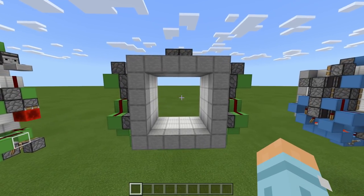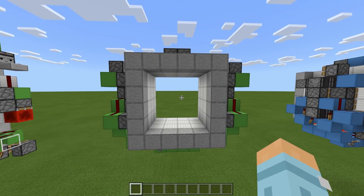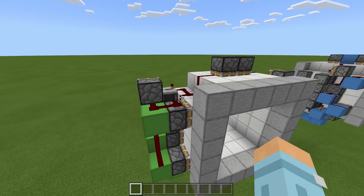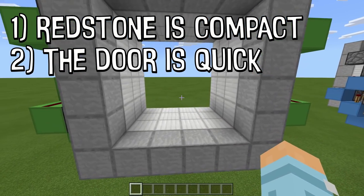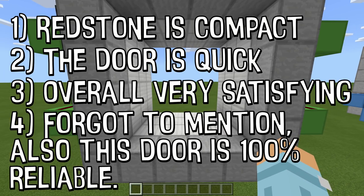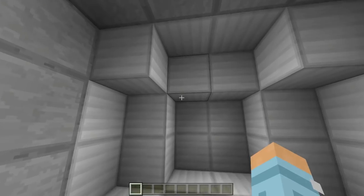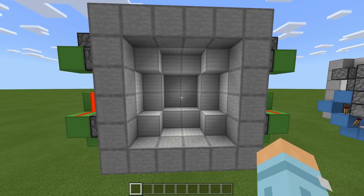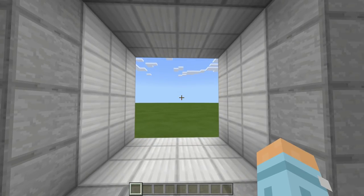Now, it's not the smallest design on YouTube, but it pretty much is the most perfect design. The redstone is still nice and compact, but also the build is very fast and it just works really nicely. When I flick the lever, all the blocks pretty much get placed at the same time, which makes the build look really nice. When we flick the lever off, it's just a really satisfying door.